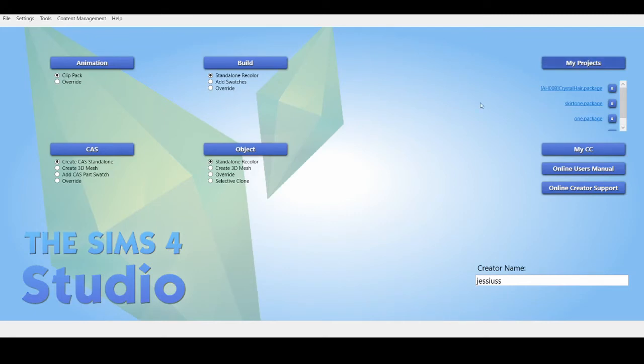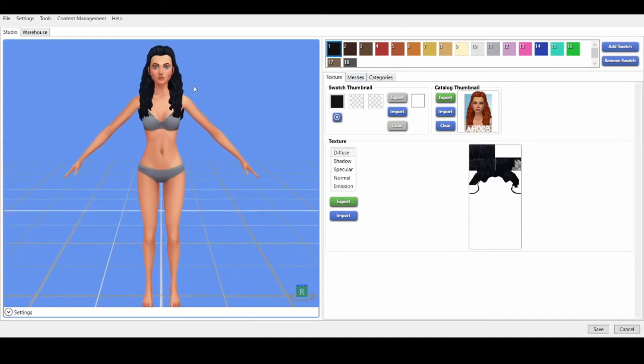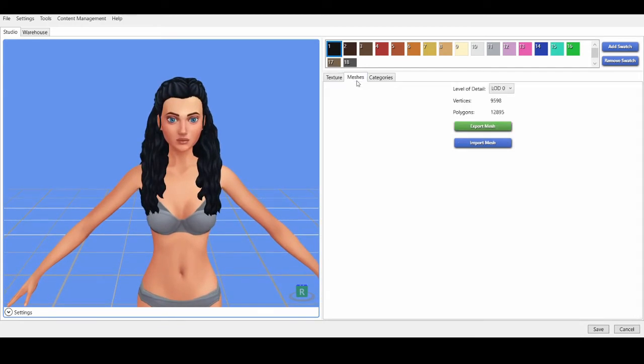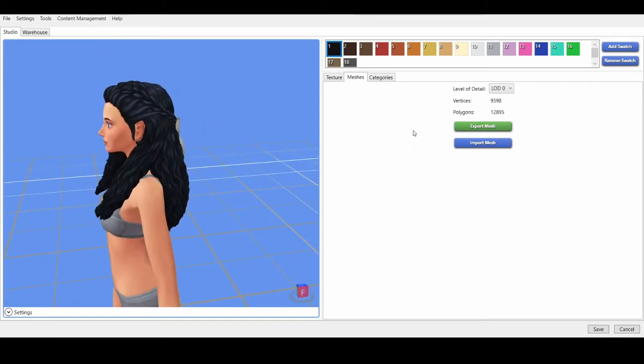How to make CC lower poly without Blender — a stopgap for people with potato computers and people who don't know how to use Blender. Too long, didn't read: we are going to take the lower poly LODs and replace the high poly LODs with them. How well does this work? It completely depends on how the CC creator made the mesh.